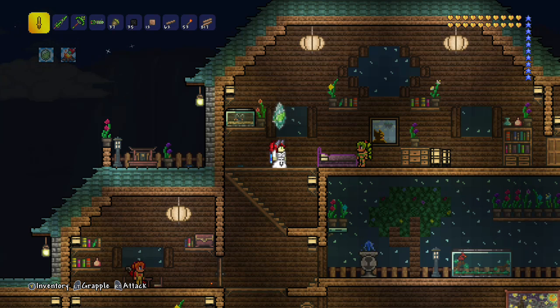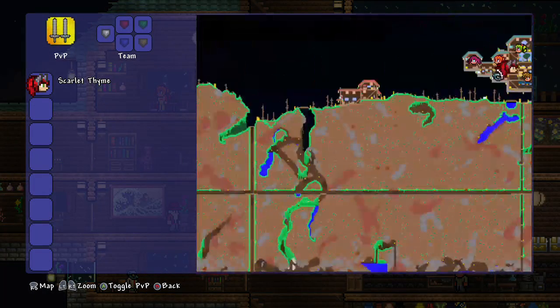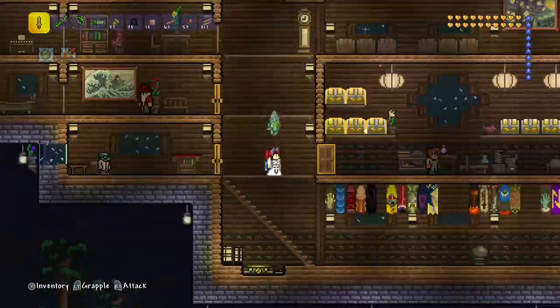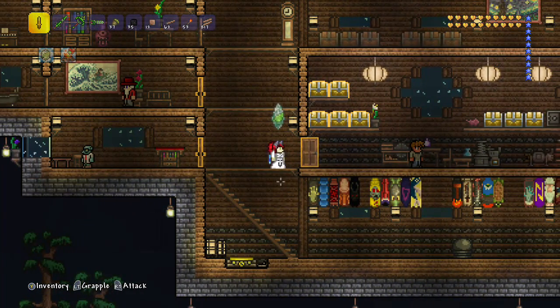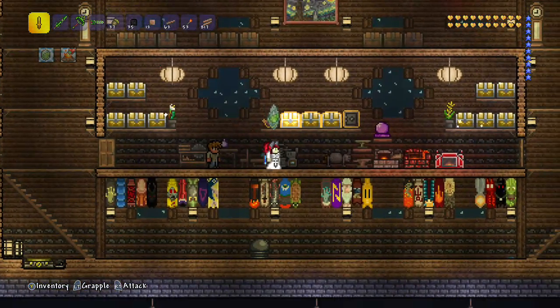Hey, it's Redlace, and today I'm playing Terraria on the Xbox One in hard mode, and today I'm going to build an arena. The arena is useful for boss fights, and I'm going to build it right over there by that little house I made. I'm going to show you some tips for how to build an arena that is more effective for battle, so that you can stay alive and defeat the bosses easier.